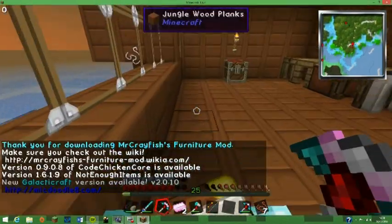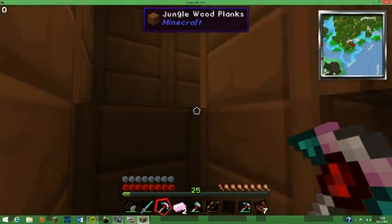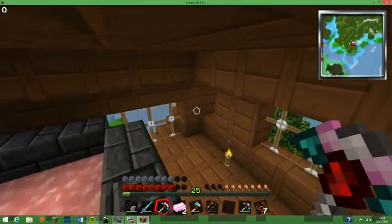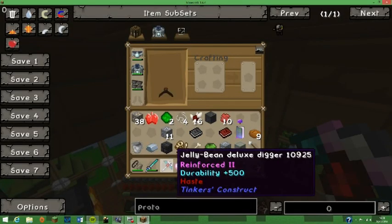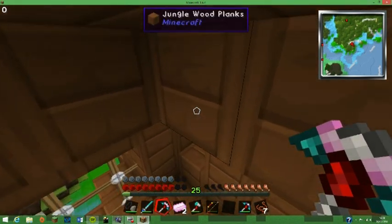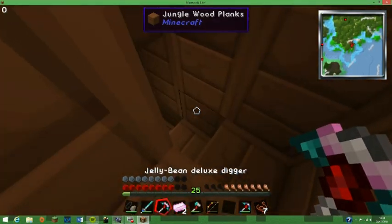Hello and welcome back to Spitfire EB's Attack of the Bee Team Survival. I believe we left off last time with this amazing pickaxe made of Lumite. Obsidian was not strong enough. Here's the name — Jolly Bean Deluxe Digger. I haven't tried it out yet, but I've got a couple of Lumite to repair it when need be.